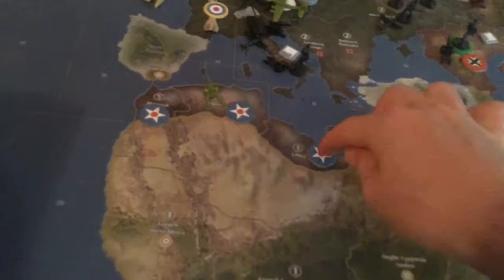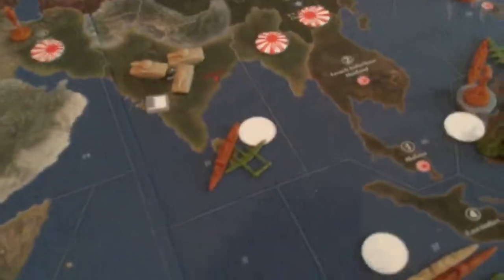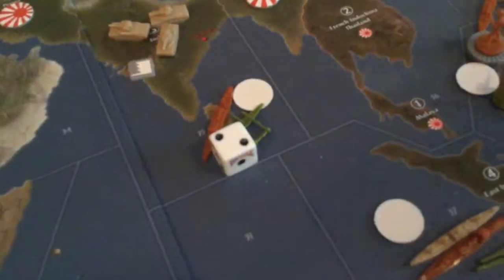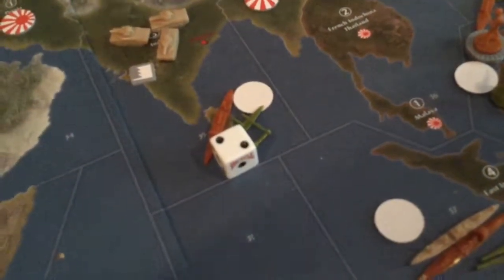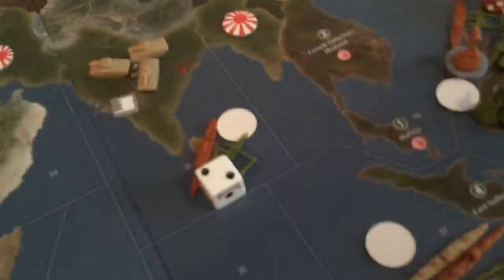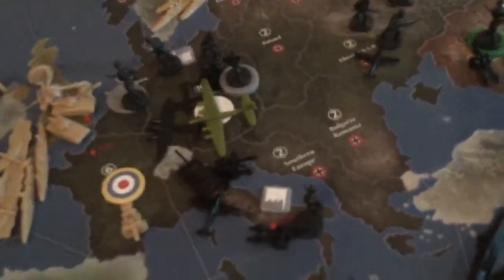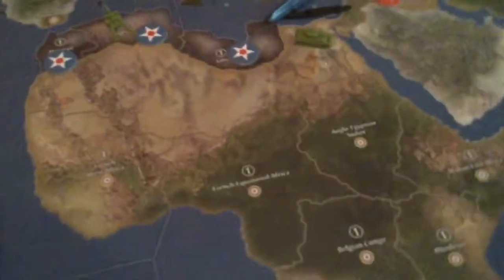Libya is immediately taken from the Blitz. Now let's move on to strategic bombing — just defender's black, attacker's red. Attacker got four.